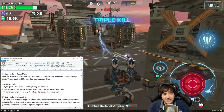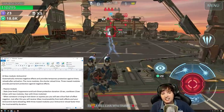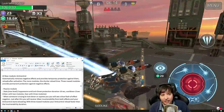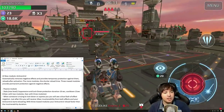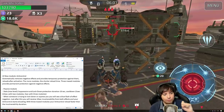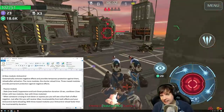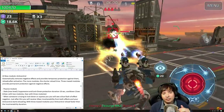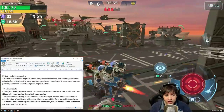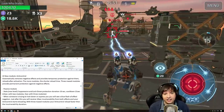The second module is even more interesting — it's a passive module that will allow skill to work again because you can rely on it. The description: automatically removes negative effects and provides temporary protection against them. Reloads after activation; the more modules, the shorter the reload time. Three max modules provide permanent protection against negative effects.